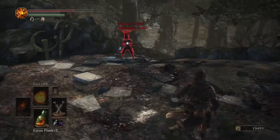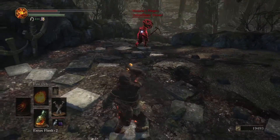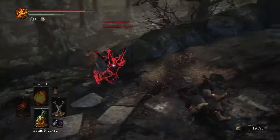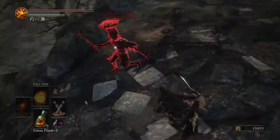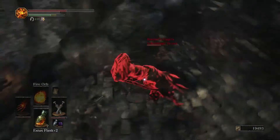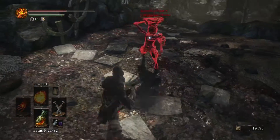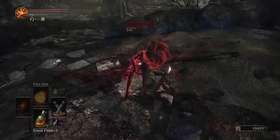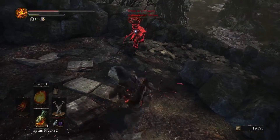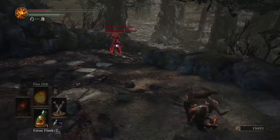Our invader friend showed up. He actually came through from the other side, because if you go through the little doorway past this flame that we just extinguished, we would reach a different part of the swamp — and that's where that guy hangs out usually. Maybe they just want you to feel unsafe as you go through the swamp. And this guy is Yellowfinger Heysel. He uses a Heysel pick and the Yellow King set. He is a mage, which means he is very versatile and very annoying, because he will just try to get away from you and stay at range.